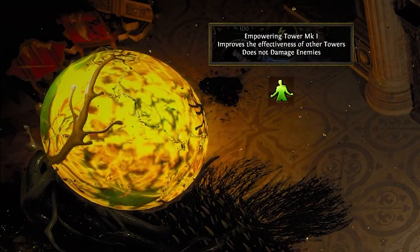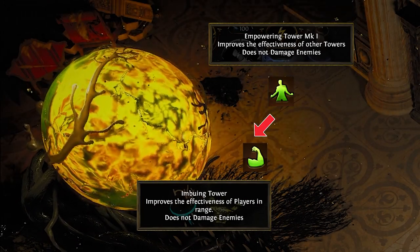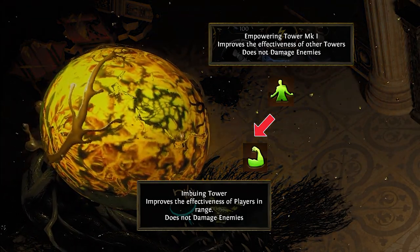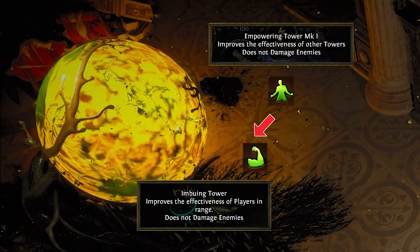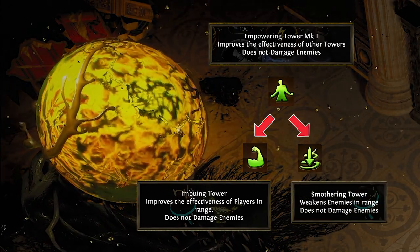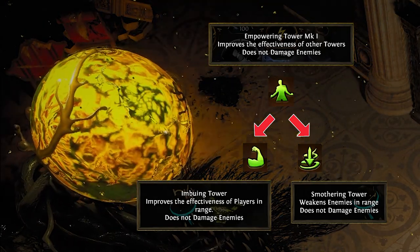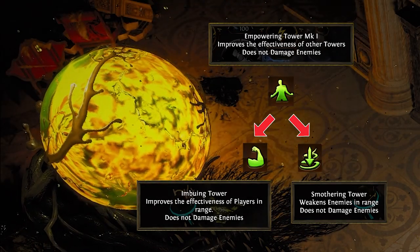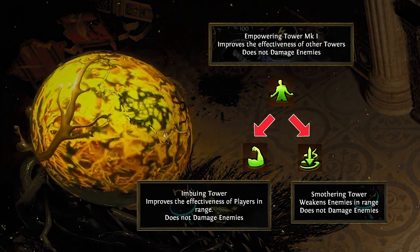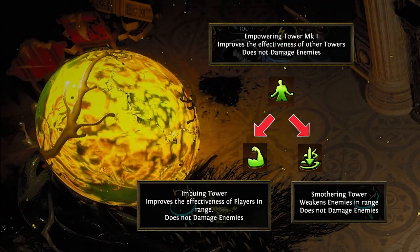The empowering tower improves the effectiveness of other towers in range and deals no damage. At rank 4 it upgrades into either the imbuing tower, which improves the effectiveness of players within its range — only useful if your build does very high screen-wide AoE damage and you want to stand still in the middle, as it does not affect other towers — or the smothering tower, which states it weakens enemies in range but there is no actual data to back this up. It's most likely a waste of time. My suggestion is to spread tier 3 empowering towers evenly through your defenses, as it will massively boost tower effectiveness. Potentially build a single imbuing tower near the pump if you intend to make a last stand there.